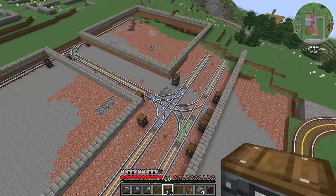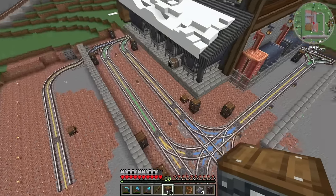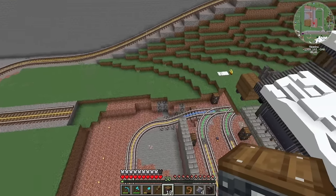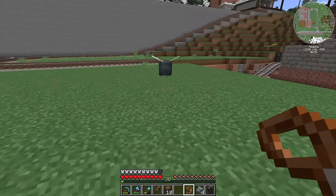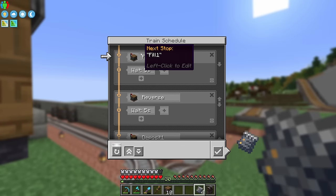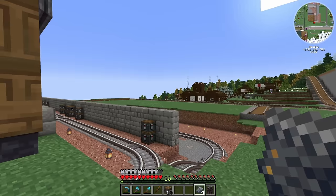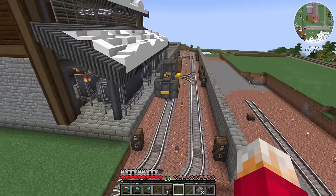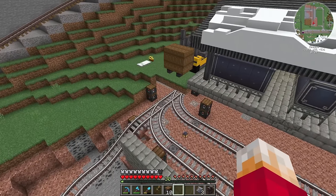I've added in a whole bunch of signals on all of these intersections and a couple of stations. Ready to give this thing a test — which means we need a driver. I'll use a conductor for now. The schedule says: go to the filling station, then reverse, then go to deposit one, then reverse. It's going to the filling station, now reversing up — excellent, that's doing the right thing!